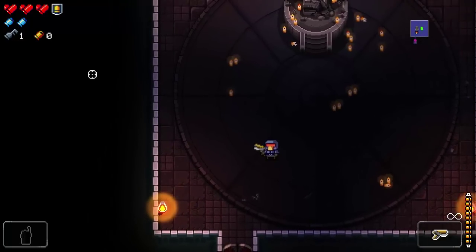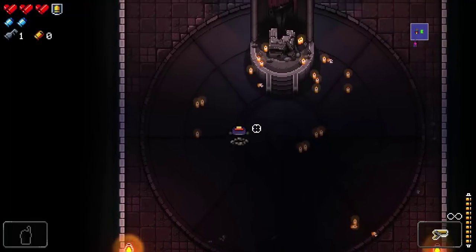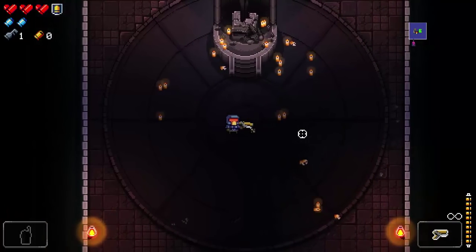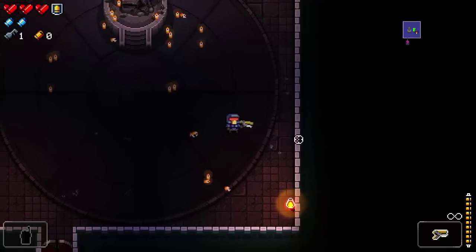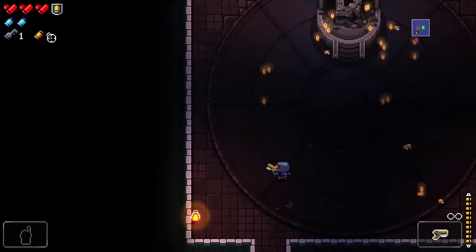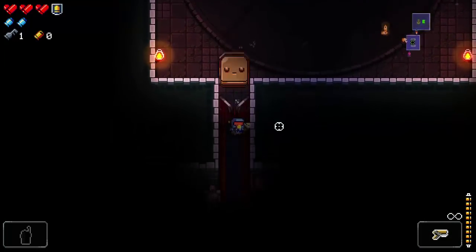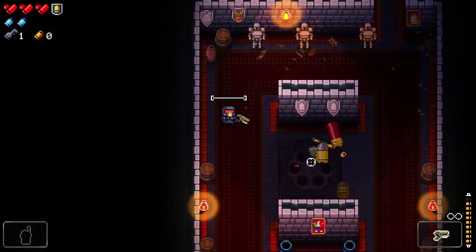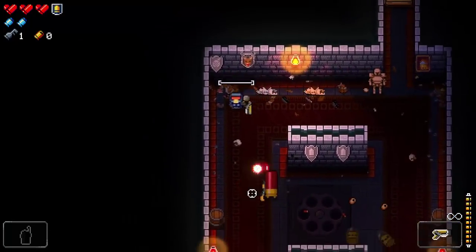You also have a dodge roll — and calling back to Dark Souls, it has invulnerability frames. So if, for example, there's a bullet heading at you, you can dive over it and not take damage. That's really key. And these are coins, but as you can see, coins are also bullets — it's very gun-based. Part of the reason I'm recording rather than streaming is because I have streamed this a couple of times.